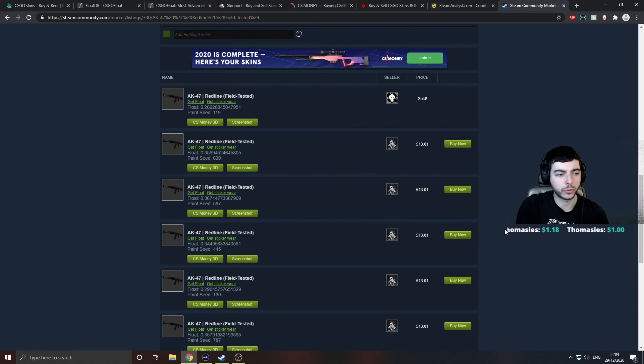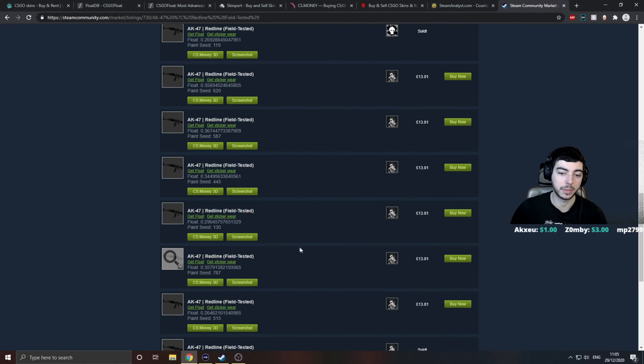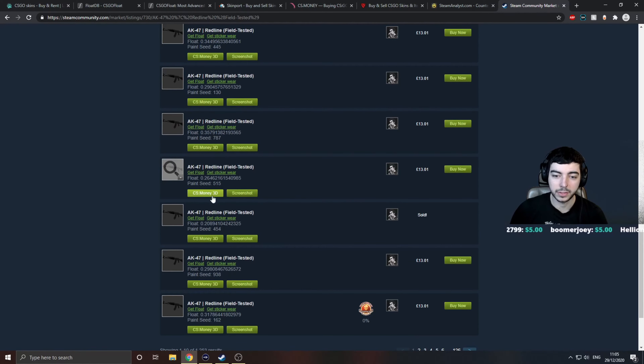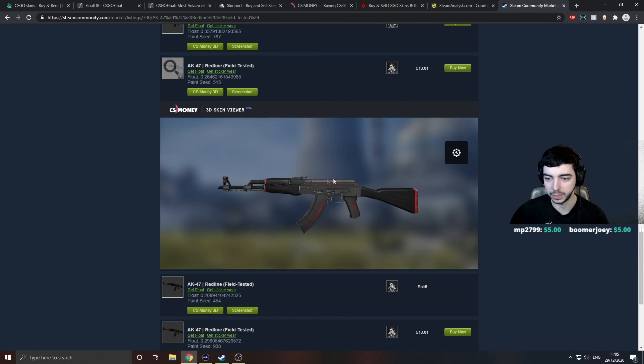This is what your screen is going to look like provided that you have the appropriate extensions installed. Looking here, we've got 0.26 which isn't bad at all — that's been sold — 0.35, 0.36. I'd try and avoid these skins because they're going to be worth just market. You're going to want to look for stuff like this 0.26. If we get a 3D model from CS.Money, you can see this is pretty clean — the only wear you can notice is at the back. The rest of it is pretty much flawless.